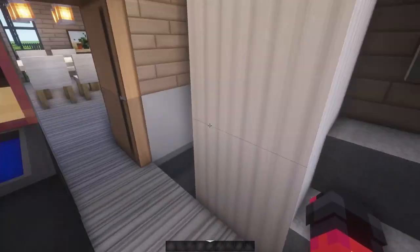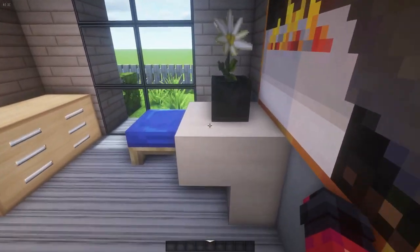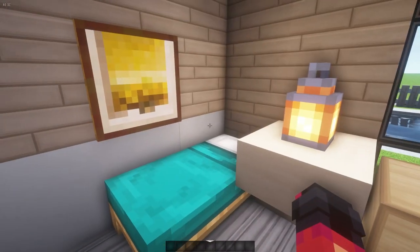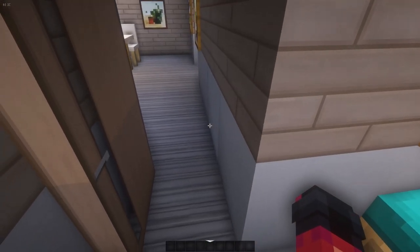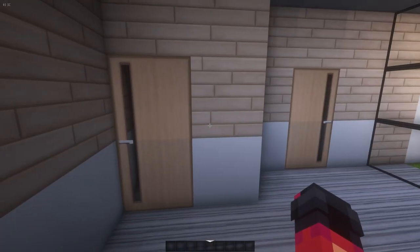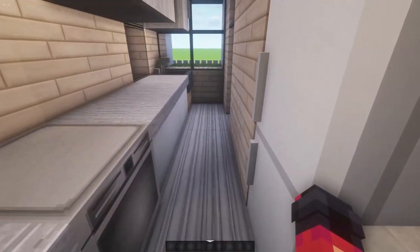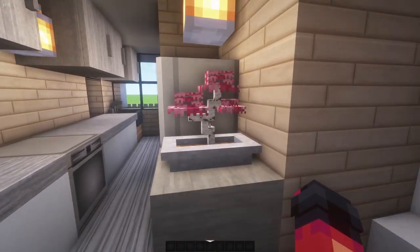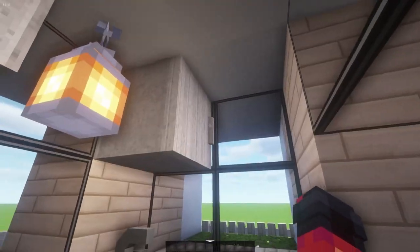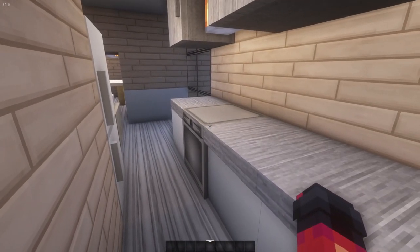Inside there's a small bathroom with a painting that looks like a person, a shower, and a toilet. Next to the bathroom there is a downstairs bedroom with two beds and a nice drawer. I didn't completely update all the furniture yet, so they're still using the old things. Here we have a kitchen area — it's a long kitchen with a nice bonsai plant, a fridge, a sink, a lot of cabinet space, and a nice stove top.